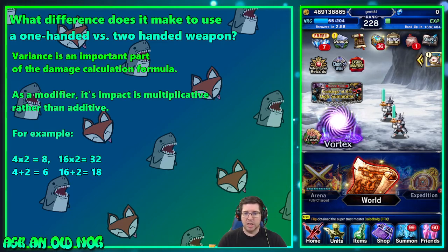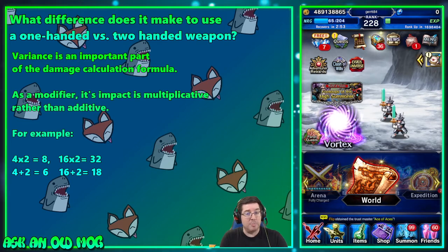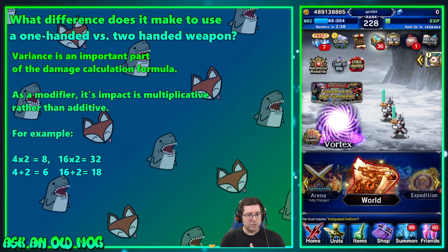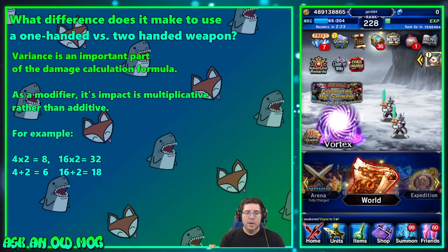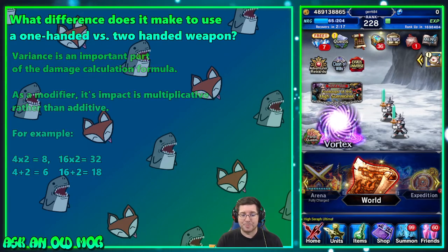Here are some formulas: 4 × 2 = 8, while 4 + 2 = 6. Eight is bigger than six. 16 × 2 = 32, while 16 + 2 = 18. The bigger the base number, the more you gain by multiplying rather than adding. That's why adding killers, jump damage, LB damage, or similar modifiers adds more than just increasing your attack stat, since attack — like attack percentage — is additive rather than multiplicative.